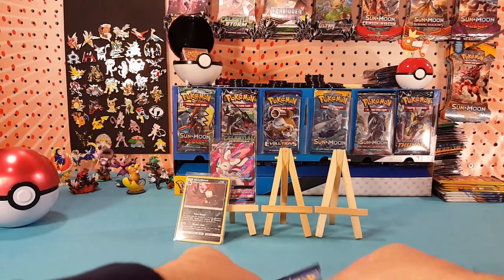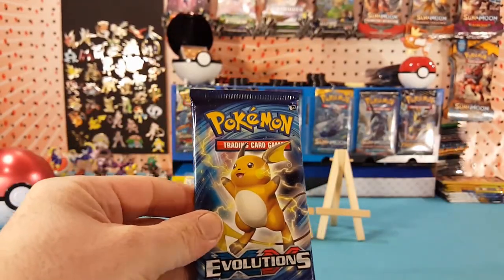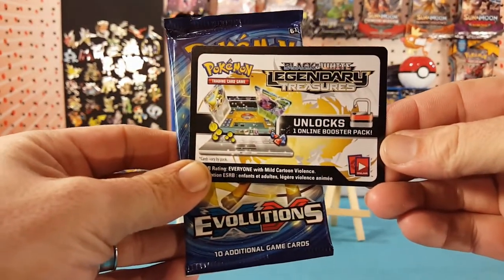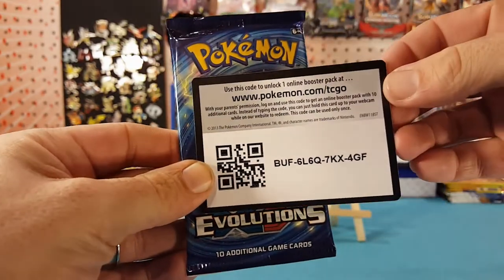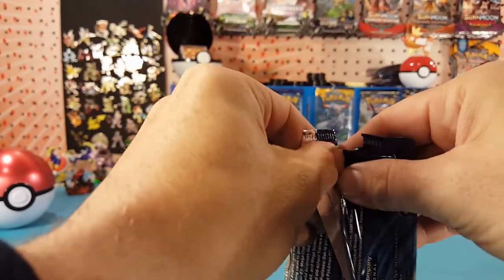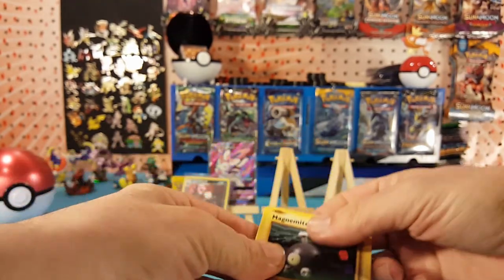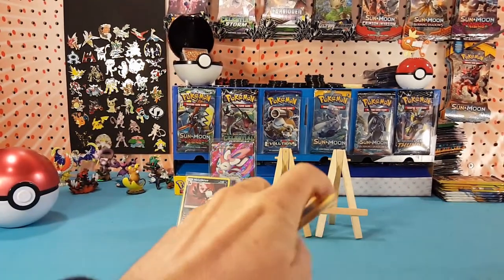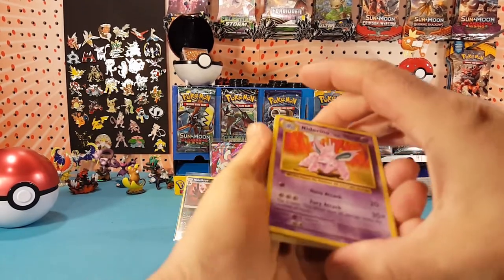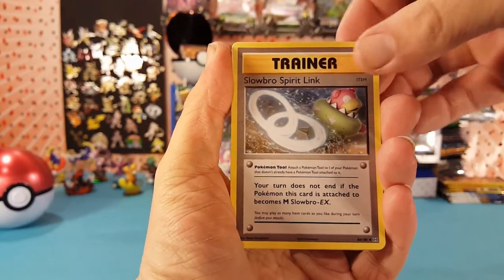All right, on to Evolutions. There is a Legendary Treasures code card for you guys. Three to the front and we have a Nidorino.